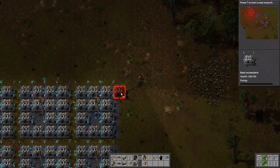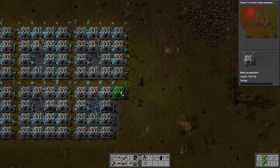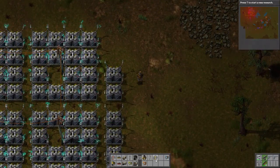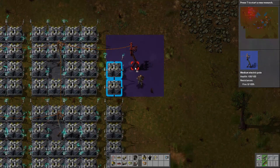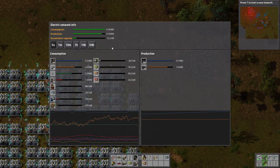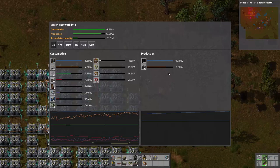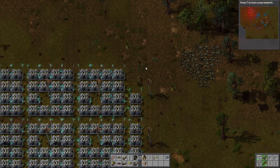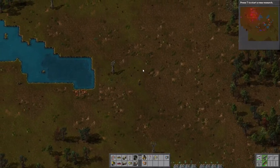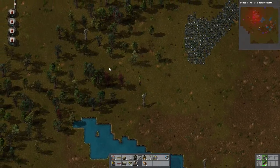There we go. And then we'll skip one — perfect. Where are our big poles? Connect one there. How's that going to charge up? It's charging up slowly. We're still using our steam engines to charge them up. It's a slow process building back up to where we should be.